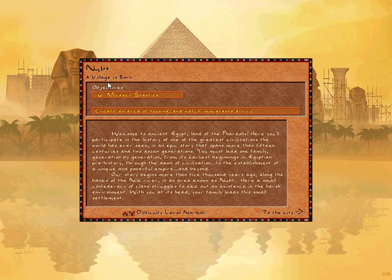Ancient Egypt — land of the pharaohs. Here you'll participate in the history of one of the greatest civilizations the world has ever seen. A story that spans more than 15 centuries and two dozen generations. You must lead one family, generation by generation, from its earliest beginnings in Egyptian prehistory through the dawn of civilization to the establishment of a unique and powerful empire. Our story begins more than 5,000 years ago along the banks of the Nile River in an area known as Loot, where a small confederacy of clans struggles to eke out an existence in the harsh environment.